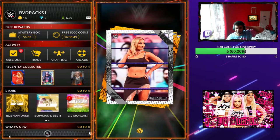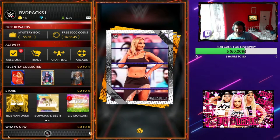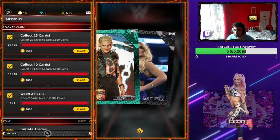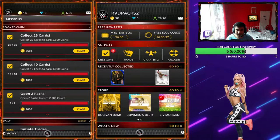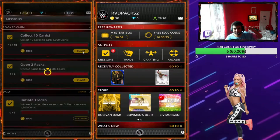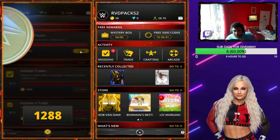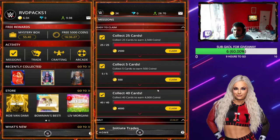I want you guys to put the keyword ROB VAN DAM! — all in caps with an exclamation mark — in the comments for a chance to win the gold Rob Van Dam card from this video. To enter the giveaway as always, make sure you watch the video, like the video, and put the keyword in the comments, because I don't ask for much.